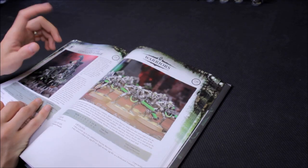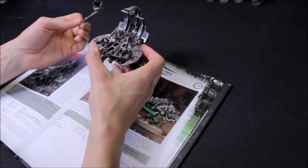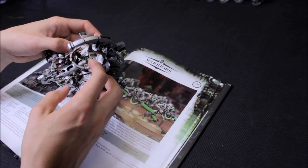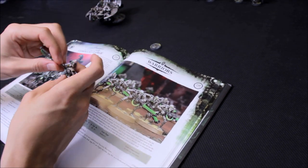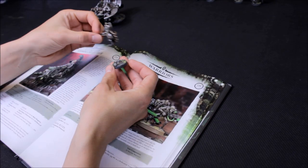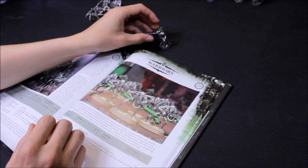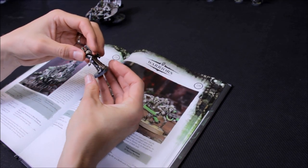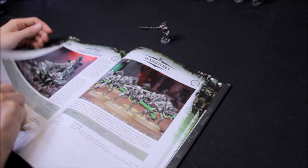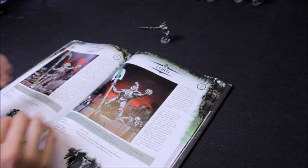I still like the Overlord, so on the Catacomb Command Barge model, he has actually been magnetized. There are a couple of thin little 4mm by 0.5mm magnets on the feet and on the base, and that just clips on nicely. So I can take him on foot. Instead of 135 points, I can take an Overlord for 80 points - that's a point saving which has freed up some points that I'll show you how I've used later on.